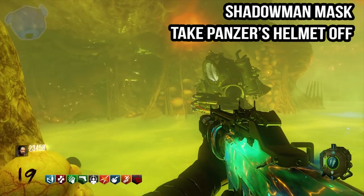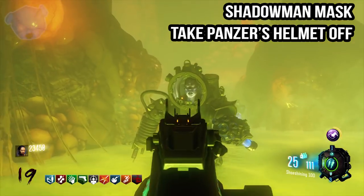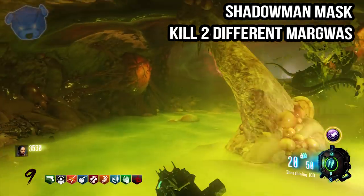The Panzer does come down and cause a lot of problems, so running a figure eight in the stomach itself will help you control the flow of zombies and allow you to get him where you need. Next, we're going to talk about Margwas — you will need to kill two different types of Margwas; it doesn't matter what type they are.